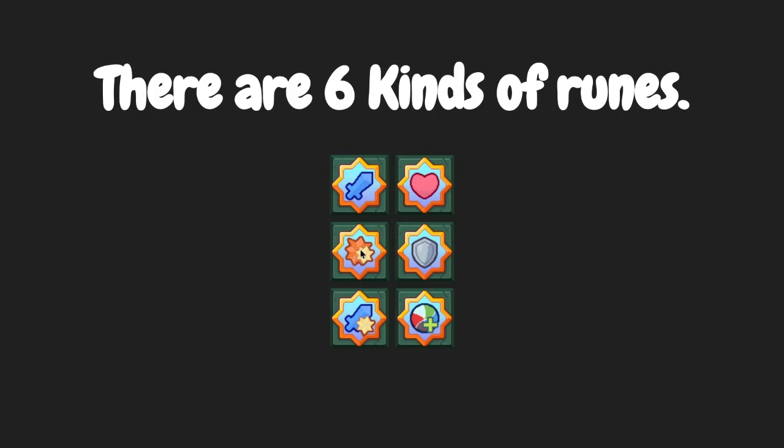This is the critical hit rune — it increases the critical hit chance. This is the reduction rune — it reduces the damage dealt by the enemy to you.